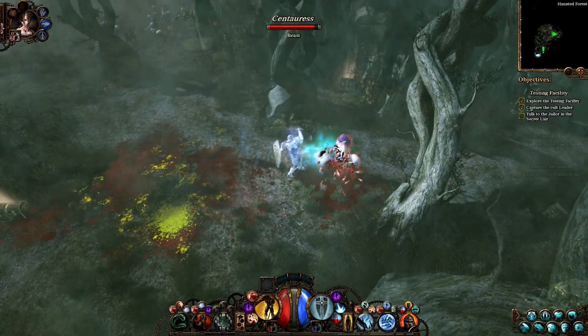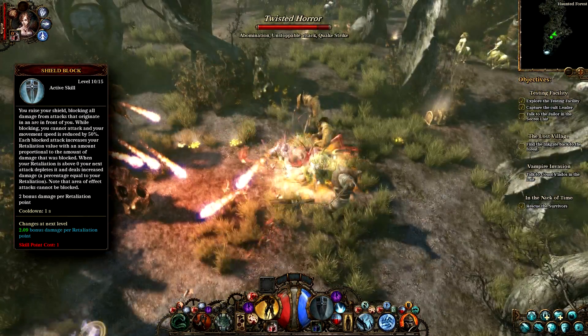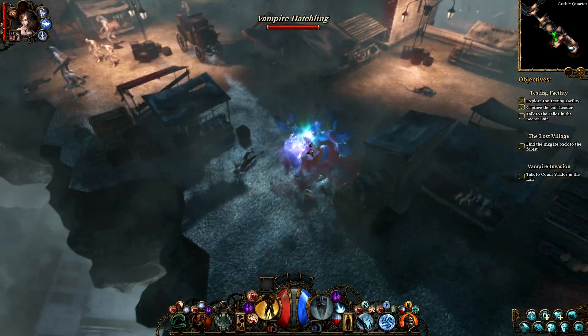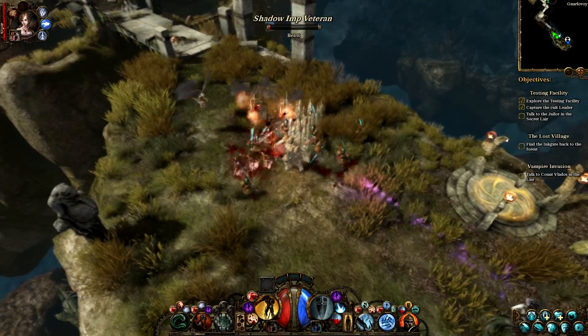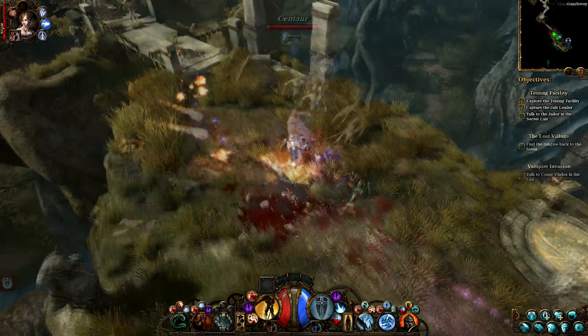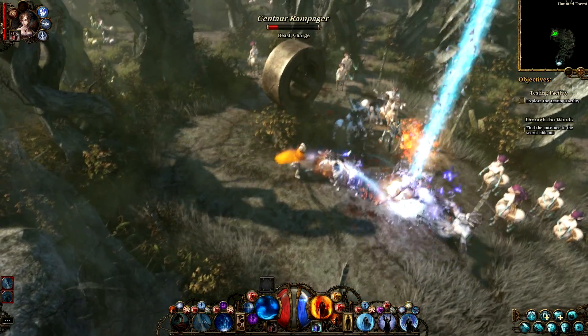Once the Protector is in melee range, he can block attacks with his shield, although it will cost him his movement speed. When he lowers the shield, he can resume the combat. By successfully blocking attacks, the Protector receives a stacking damage bonus. So it's worth combining defensive and offensive tactics.